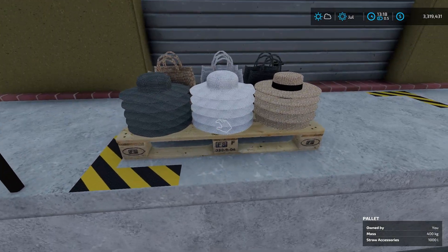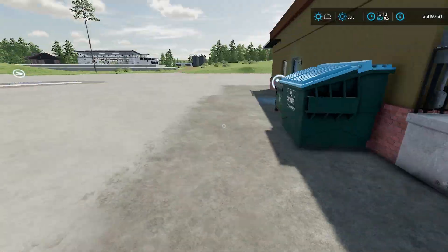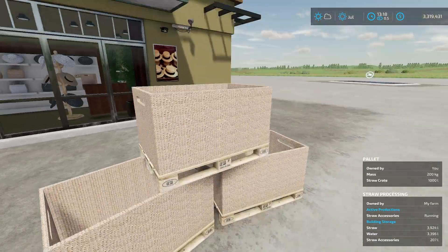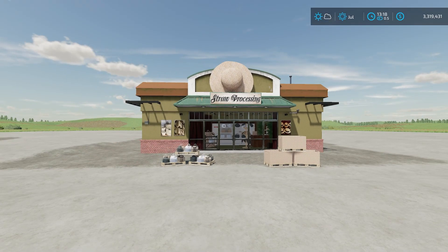I have super strength on so I can move this — you normally can't move the accessory pallets. However, even without super strength, console players can still move these pallets. That's how the mod is going to work for you. It's very simple: input straw and water, and get your products out. Now the next thing we're looking at is the profitability of this.